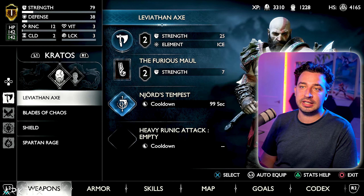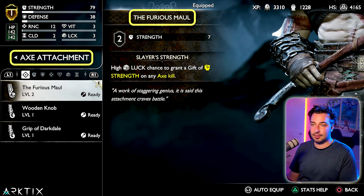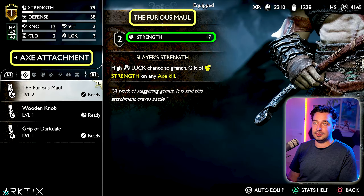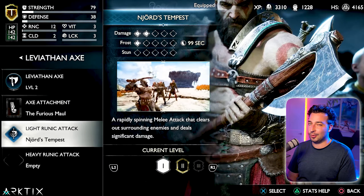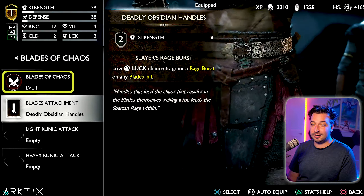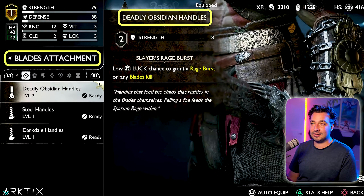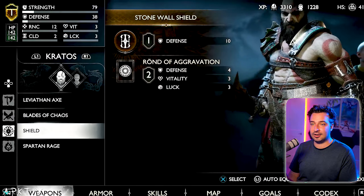The axe is just level two — nothing crazy. I've got the Furious Maul on it for a little bit of a strength boost; that's a very easy piece of gear to get early on. I do have a runic equipped but we're not going to use it, so it doesn't really matter. The blades are just level one, and I've got the Deadly Obsidian Handles on there for another little strength boost — also easy to get early.